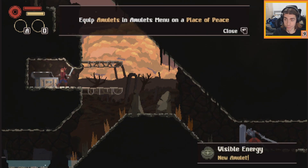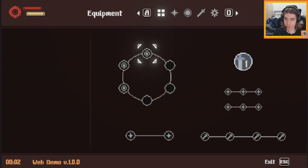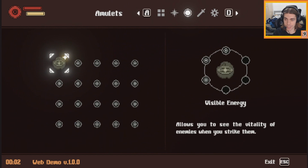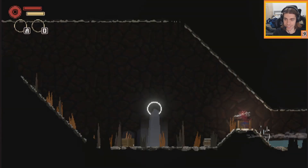Equip amulets in the amulet menu at a place of peace - so you can't equip on the run. Visible energy allows you to see the vitality of enemies when you strike them. Let me quickly go back and use that.